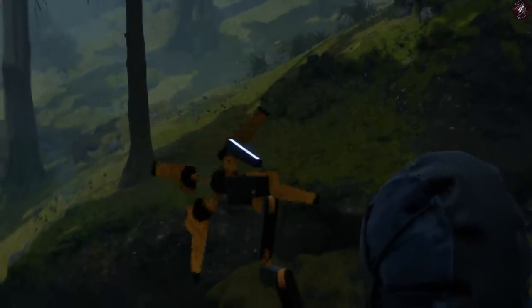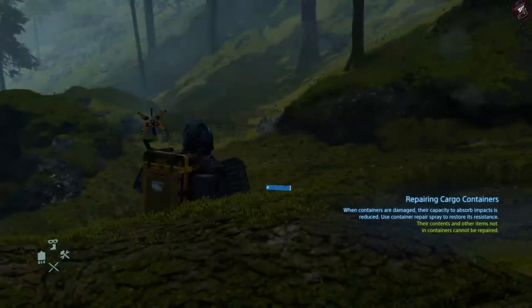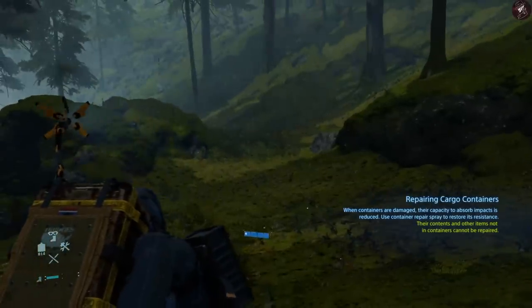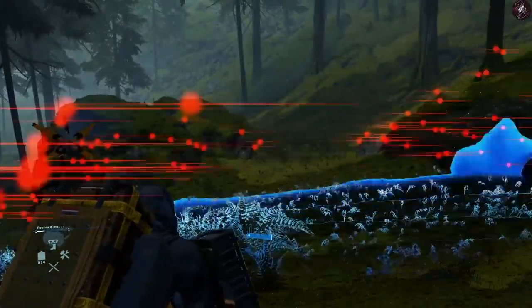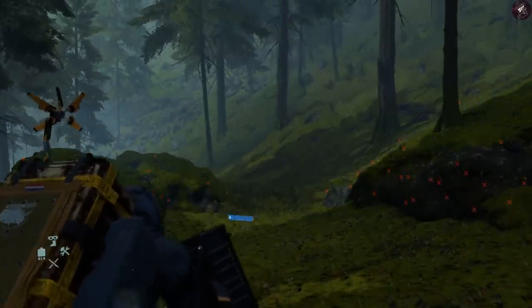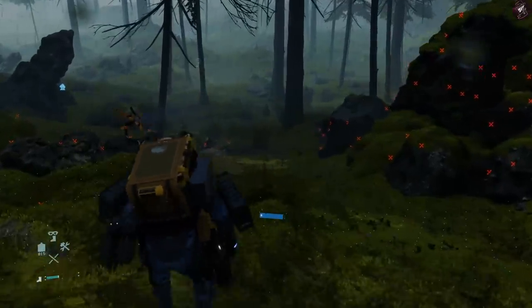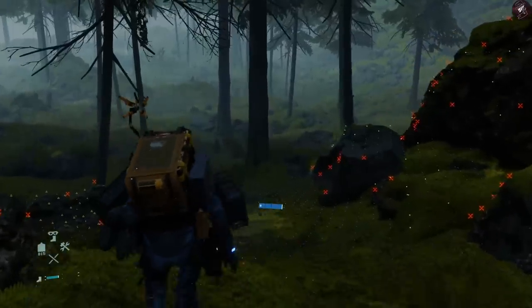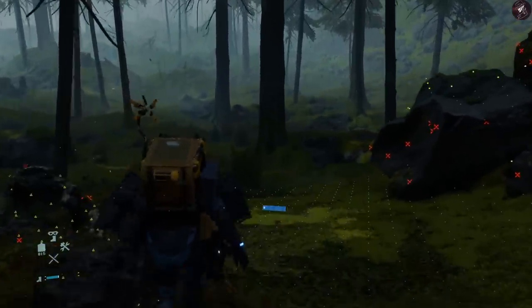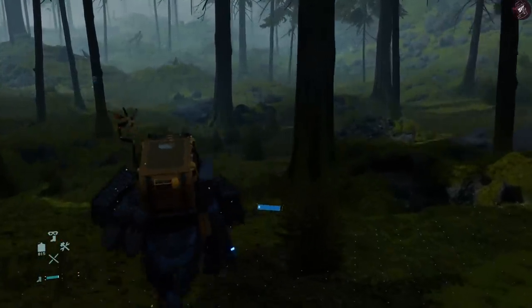Here's the cutscene telling you there are BTs right in front of you. As soon as this triggers, go ahead and crouch. Do a quick scan with the Odradek — it's telling me the BTs are right in front, so I'm going in a different direction. You want to move quite slowly and stay crouched. It's blinking slowly right now, meaning they're not close, but as I move in it'll get faster and faster.